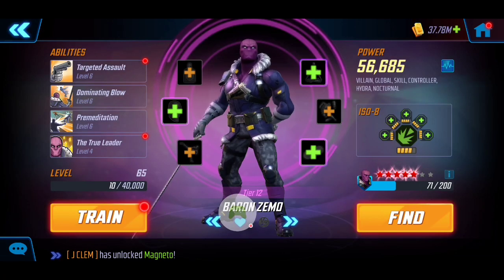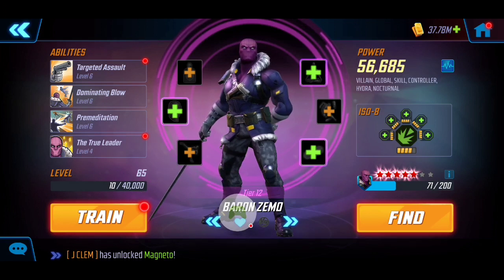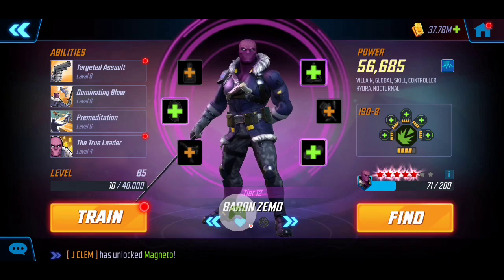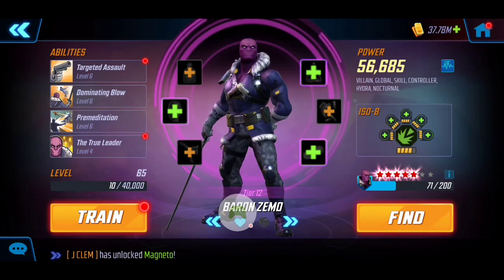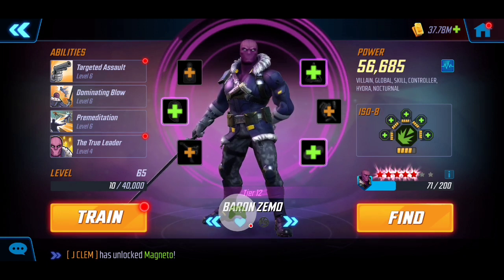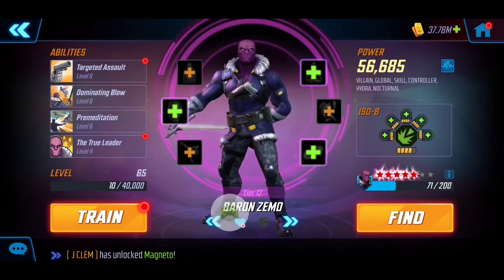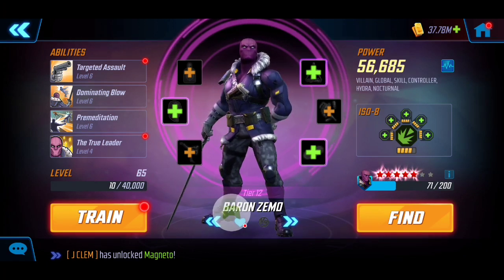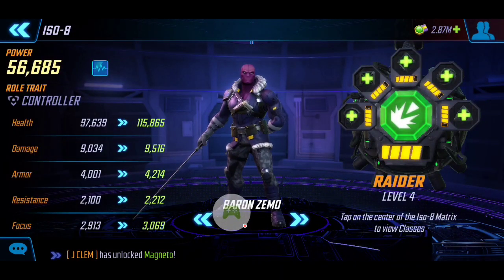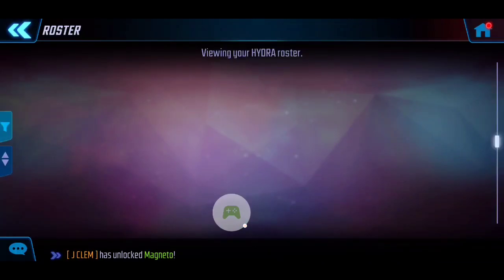First and foremost, Baron Zemo is going to be making up the core of this team with his immense damage. I have built him up quite a bit — don't be afraid to spend freely on him because he's an end game character. The higher you build him, the more value he provides, and he's also utilized in Dark Dimension 3. I don't have any T4s built up but I do have my Tier 12 rating, and I have a level 4 ISO-8 Raider on him, which gives extra health. Baron Zemo is going to be doing the majority of the damage.